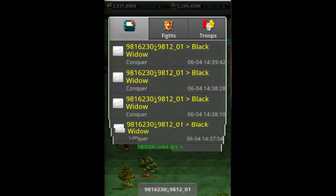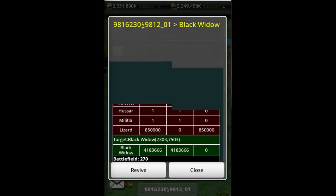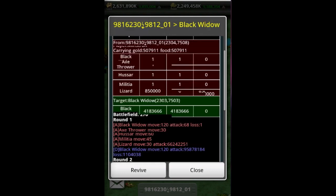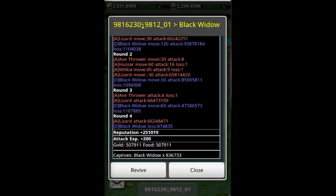Let me check some other reports. Here was another one — I sent 850,000 lizards and won in four rounds. We faced 4.183 million black widows — that is pretty close to 4.2 million. 850,000 was definitely able to do the trick and we have the same progression time after time. Really significant reputation gain, full attack experience, and 836,000 black widows captured.